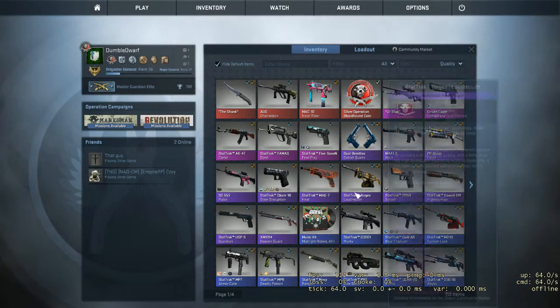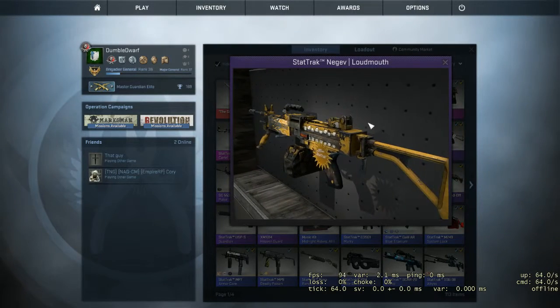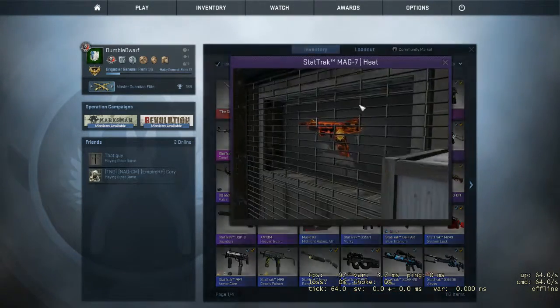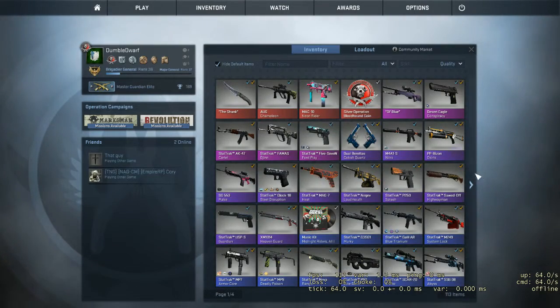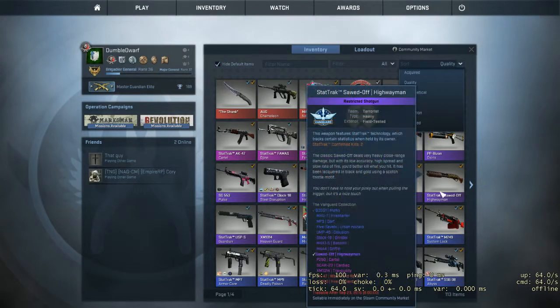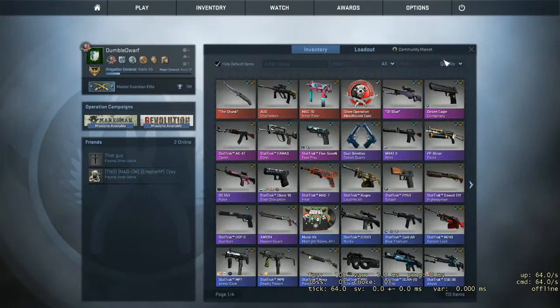Some other things in the inventory that you haven't seen: there's the stat track lab mouse, field tested — I think this is the best quality. I got my MAG-7 Heat, stat track, field tested. And I got the stat track Sold Off Highway mount, field tested. But who cares about those — the main thing out of the purples and all that is our new USP.